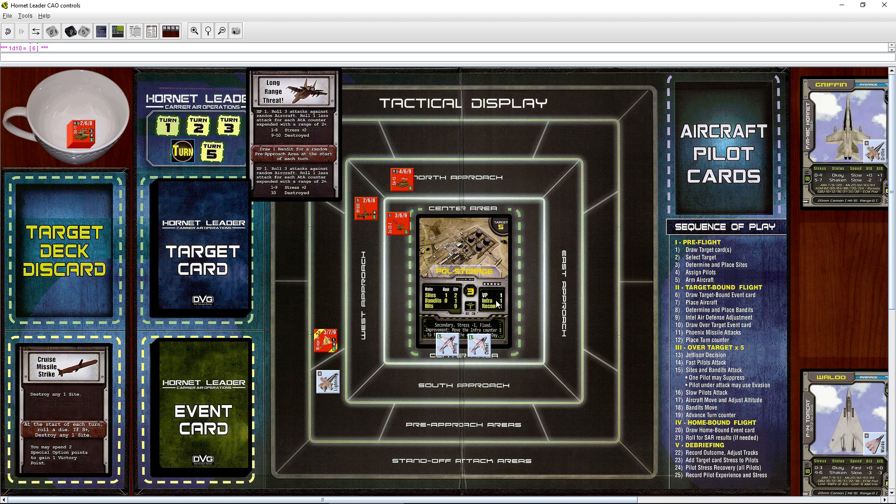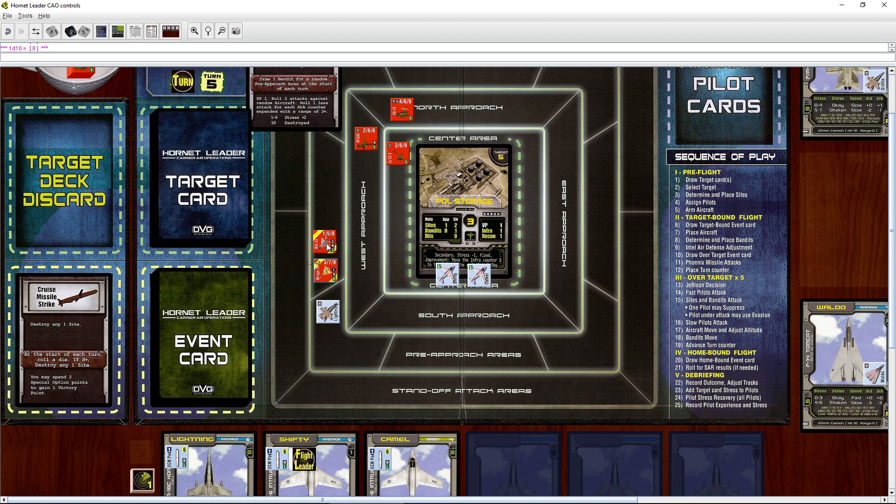We change to low altitude. Bandits don't move because they're already in range. We advance the turn counter to turn four — we only have five turns to get this done. We draw another bandit. Roll the die — eight — so one through eight, he goes right over here. We flip the counter and it's a MiG-29. These guys are bad news. Okay, so now we're in trouble — I was saying this was an easy mission, and now I'm paying the price.